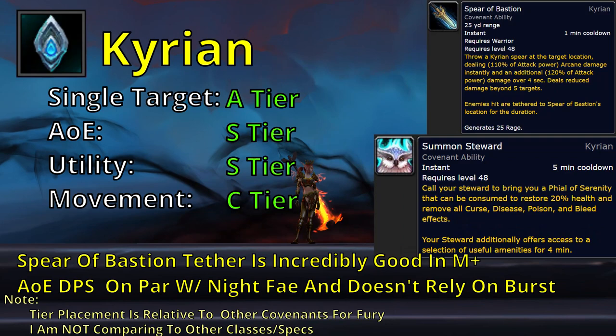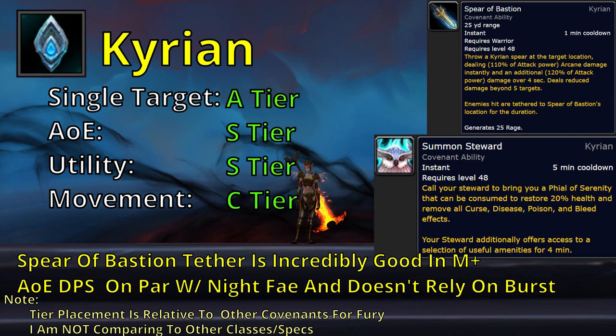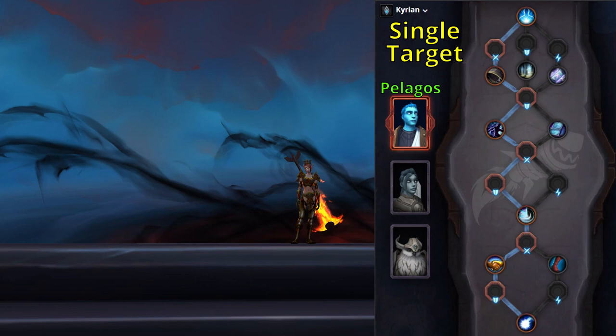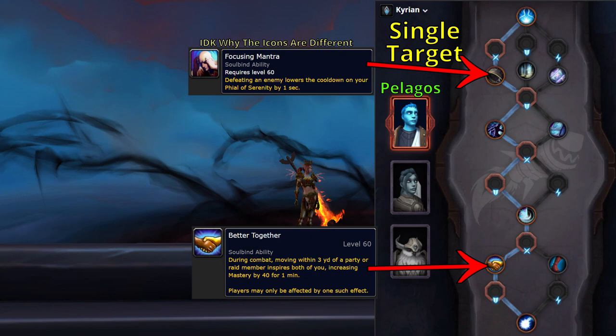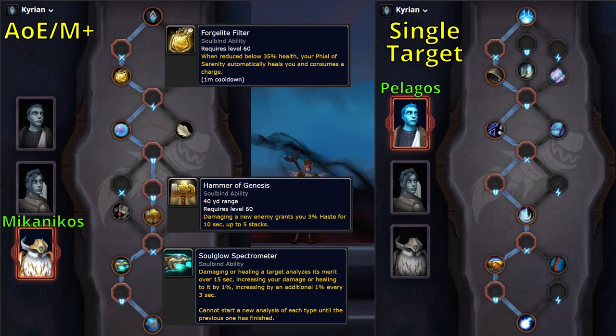Kyrian excels at providing consistent AoE DPS that can compete with Night Fae without relying on burst damage. On top of that, Kyrian provides a ton of utility in Mythic Plus and PvP — an AoE root/snare on a very short cooldown, plus an extra healing potion that also removes many debuff types. If you go Kyrian, for single-target fights it's currently best to Soulbind with Pelagos, taking the path of the Potency Conduit plus Focusing Mantras, then Better Together. For AoE fights, Soulbind with Mikanikos and go the path of the Potency Conduit plus Forgelite Filter, then the Endurance Conduit plus Hammer of Genesis, then Soul Glow Spectrometer.